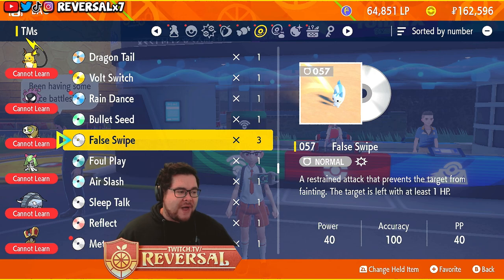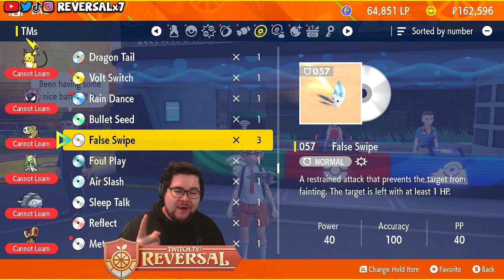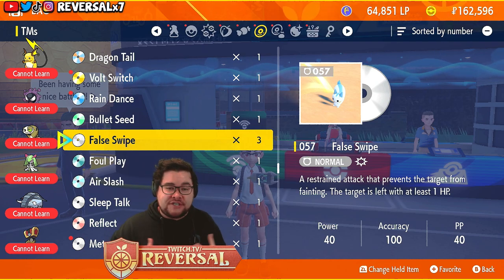As you can see over here, False Swipe gives you the ability to take down Pokemon to the lowest possible HP, which is 1, so that way you have the capability of catching Pokemon quickly.